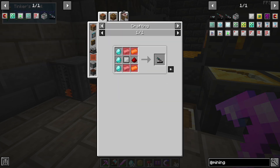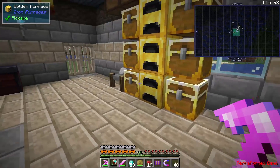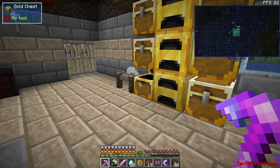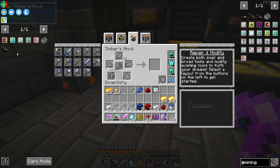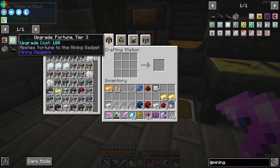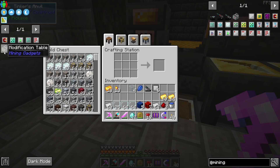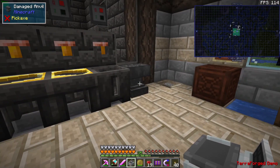We need the mining gadget, so we need more iron and we need more gold. Crafting table, mining laser, modification table. And I believe, because we have wireless now, we can just put this guy anywhere.